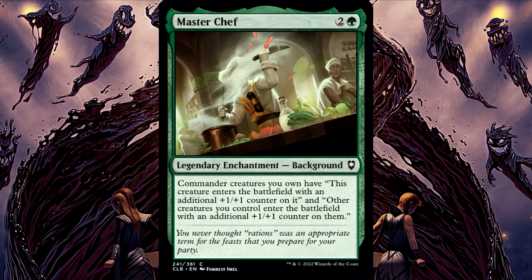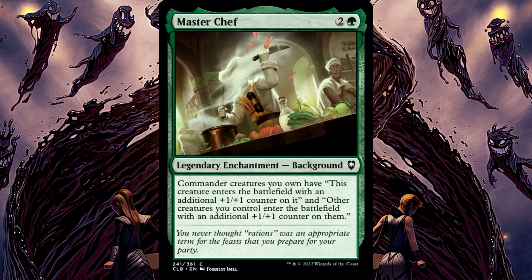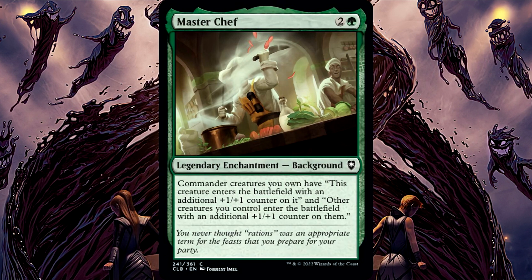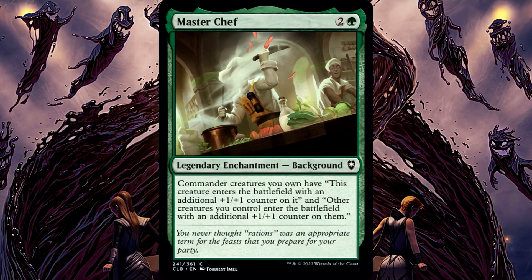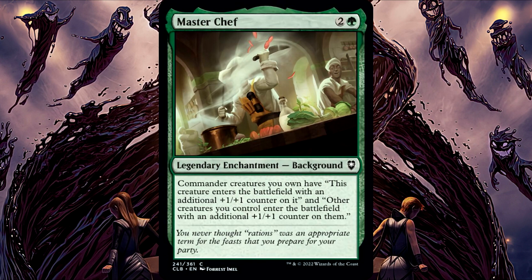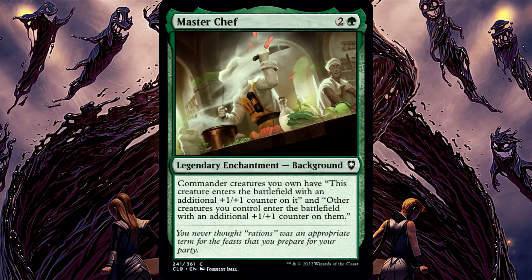Master Chef — not Master Chief. If your commander is entering the battlefield at the same time as other creatures, it will enter the battlefield with an additional +1/+1 counter, but the other creatures will not. This is because the replacement effect created by an object entering the battlefield can only apply to itself.